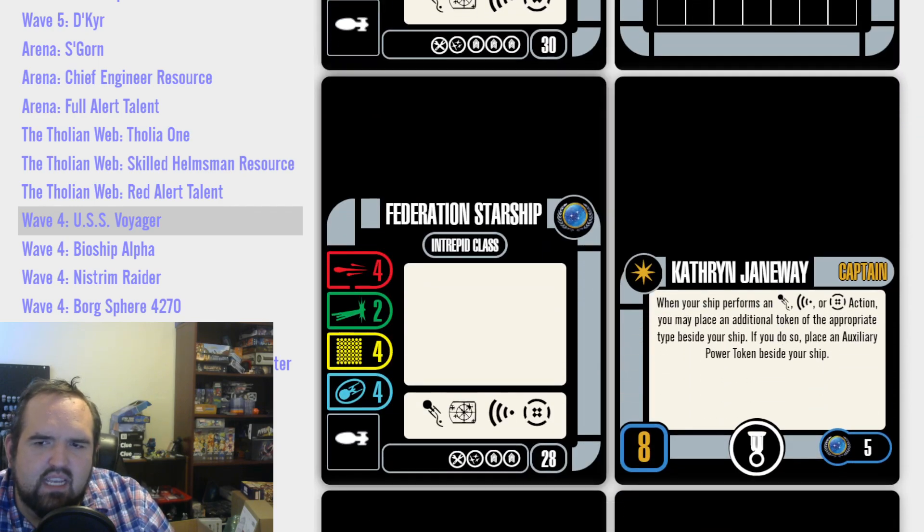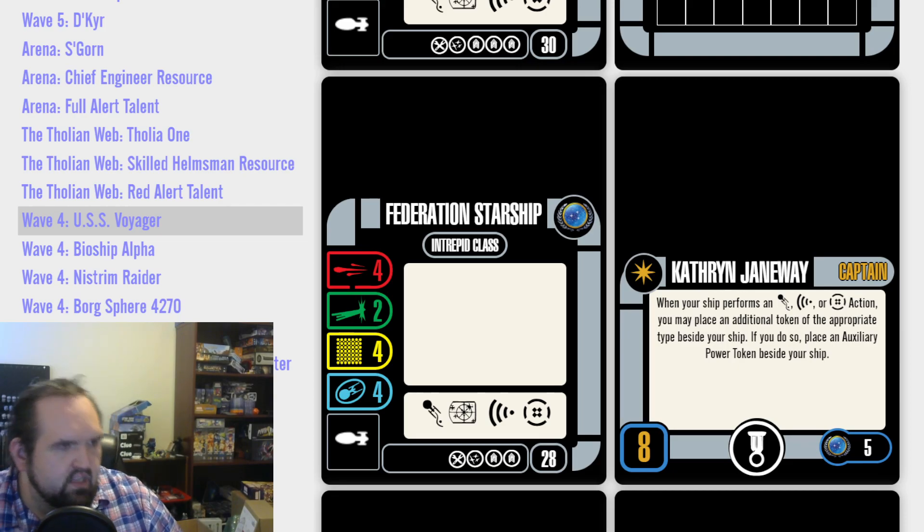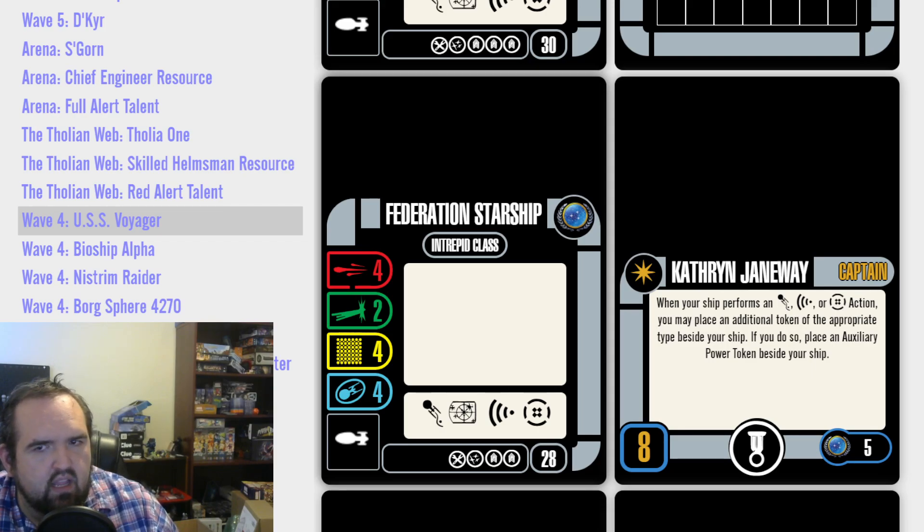Moving on. The generic at 28 points — the Intrepid class is one of the ships that still needs a recosting. If we look at Spuds, the generic Intrepid is down at 24, so a bit of a discount. Voyager at 28, a little bit of a discount, not a huge one. Two crew slots, weapon, tech — it's a nice enough generic. I ran it in Alliance for a good long time, and I think I'll continue to, although I think I'm now up to a Sovereign. The Intrepid is definitely good for a lot of Alliance play.